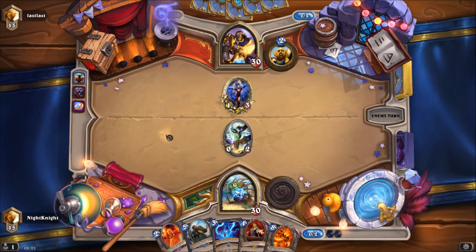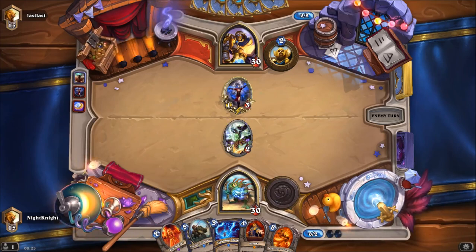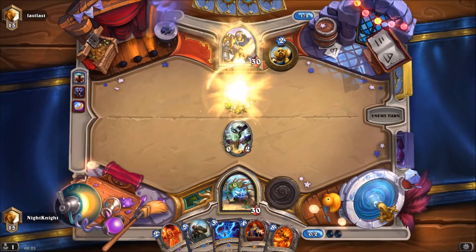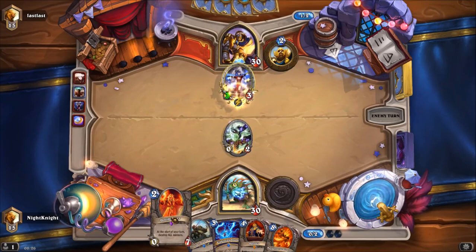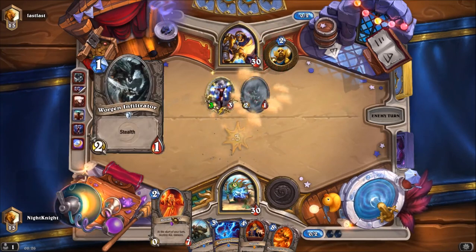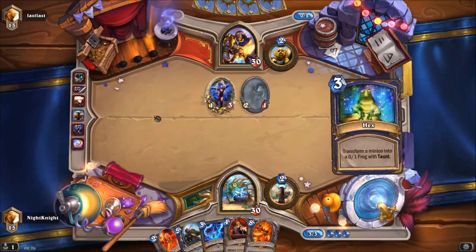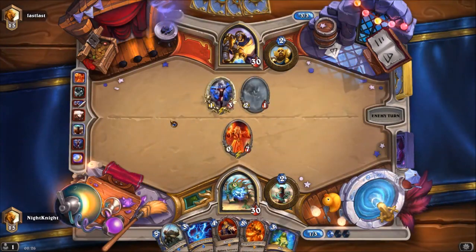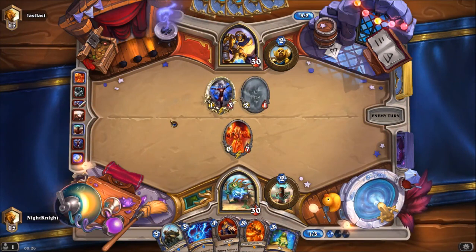I want to use my hero power when I draw Thing from Below. Okay, now we can use our Doomsayer but we will give him another card also. I feel like this is a really aggro deck — he's using Blessing of Wisdom and Mana Tide Totem. Let's hope he does not have an answer for it.